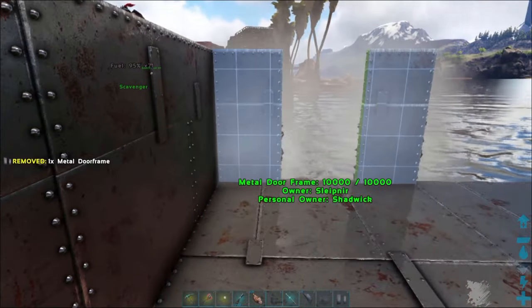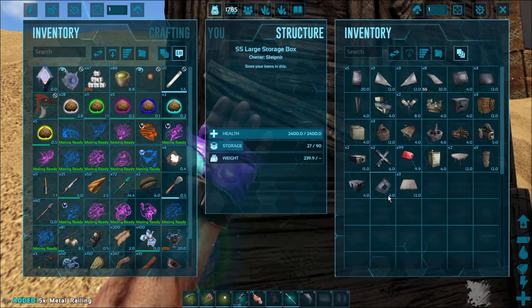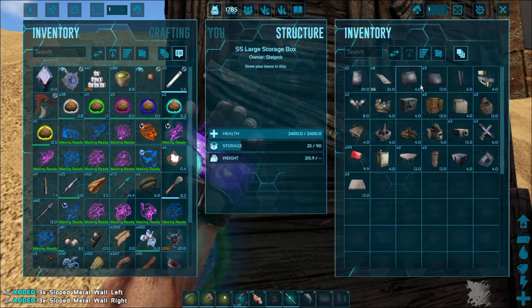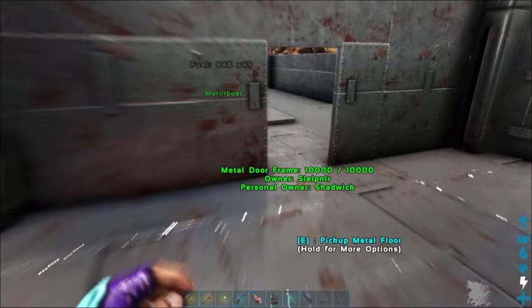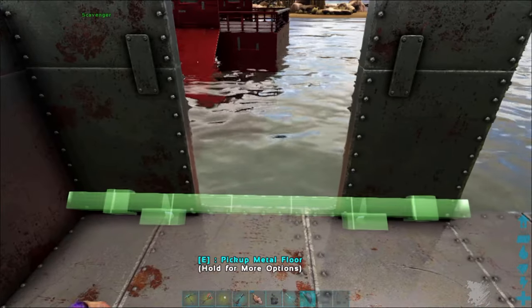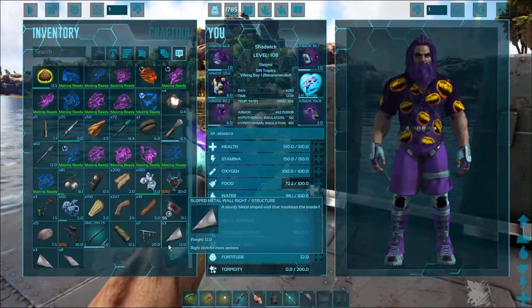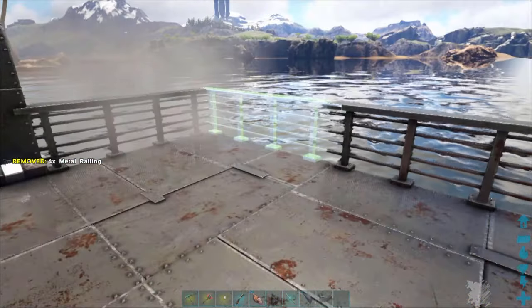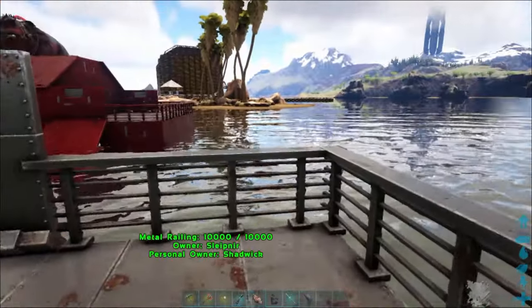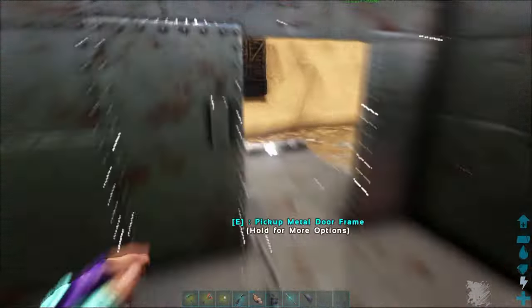I'm going to throw a ceiling on top of that and use the slope walls. Let me put down these other doorways — I want a doorway out here. Maybe one day they'll make a fence with a door. I'll grab the sloped right and left walls and sloped roofs. Also need ramps — I want a ramp on each door. Then the metal rails. It just needs five metal rails; you can put walls there if you want, but I like the metal rails because it makes it more open and looks cool.